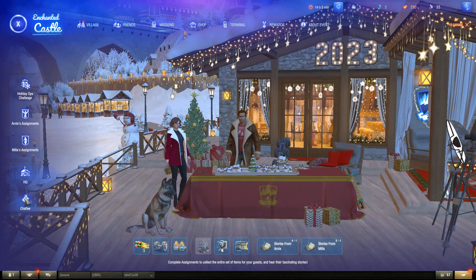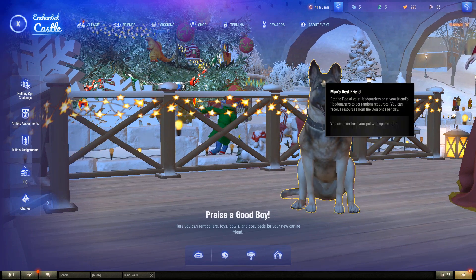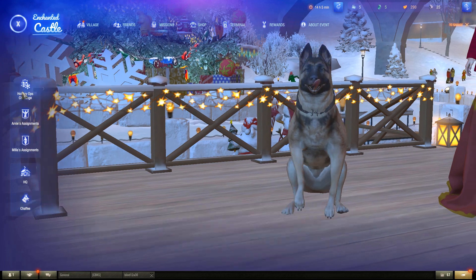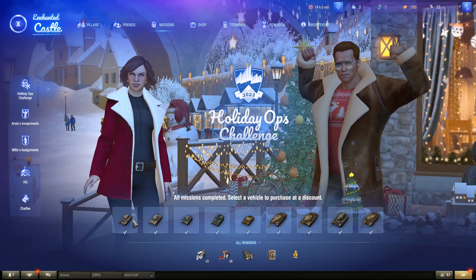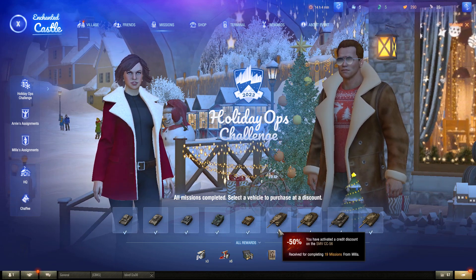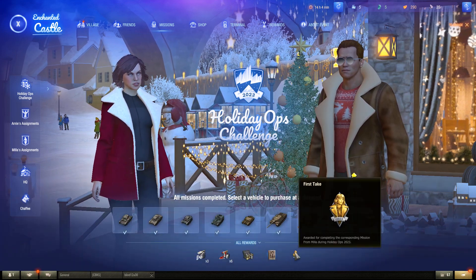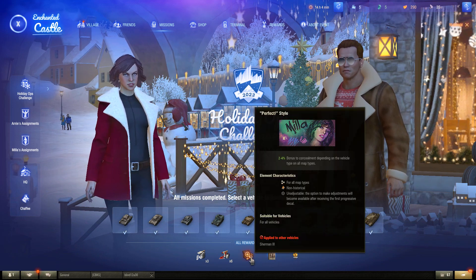This is what the dog looks like. You can pet the dog — got to go like this. I guess I already pet him for today. You get discounts for completing missions; I've already selected all the vehicles I'm going to get the discounts on — they're mostly Italian tank destroyers. These are the rewards that I got. I got that crew member, and I should have got the Arnold crew member also — I don't know why it doesn't show him.